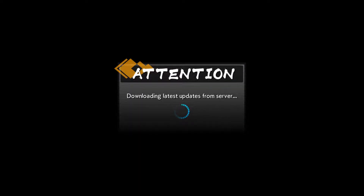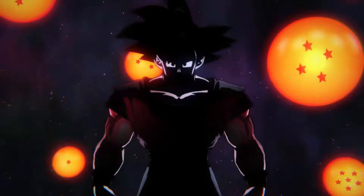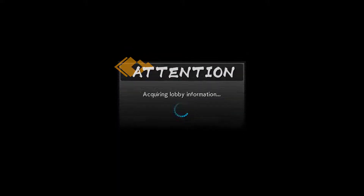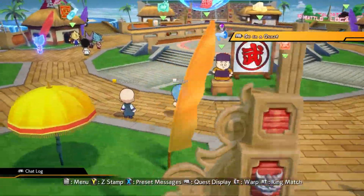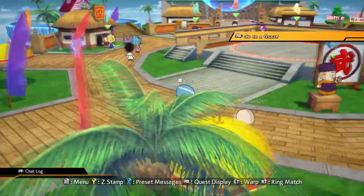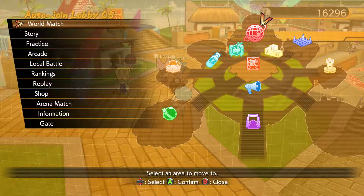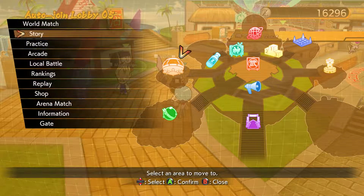Let's hop in — and the first thing you'll notice is that this game takes a while to get anywhere because it has to communicate with its servers a thousand times. More server communication, and now we wait. So here you are — this is your basic lobby. You can walk around in it with your little chibi avatar, or you can hold down the trigger and warp to different places. There's world match, story, practice, arcade, local battle, rankings, replay, shop, arena match, and the gate where we came in.